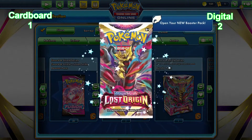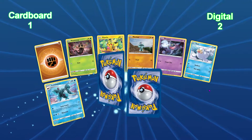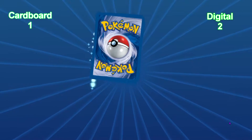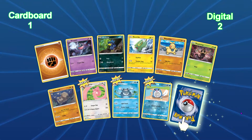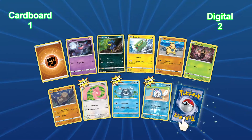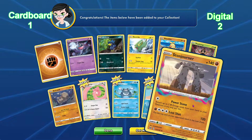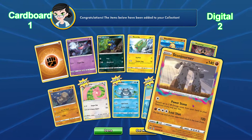I think digital has won, but let's see if Lost Origins can just go ham. Let's open the last pack we have online. For our last card on the digital side - a non-holo. But wait, from the digital side overall we pulled an alternate art Origin Forme Dialga - that's the winner!